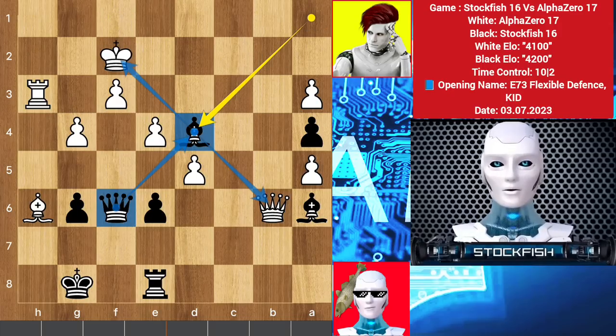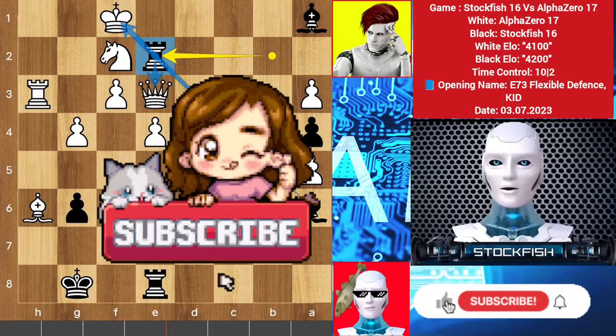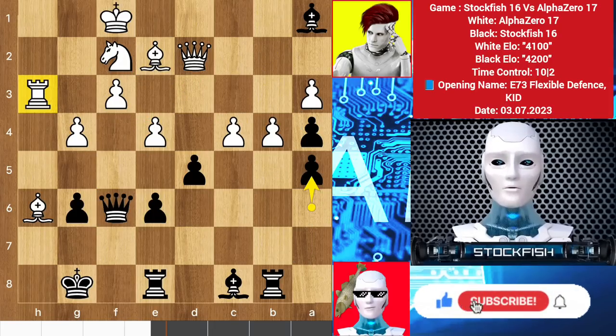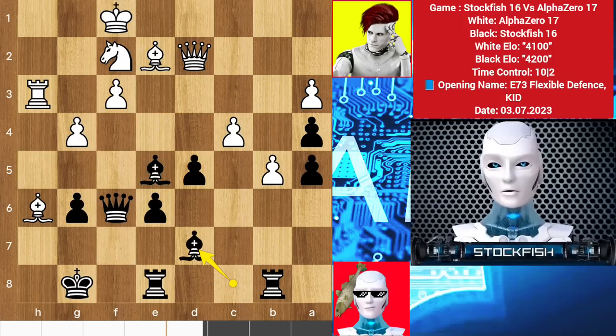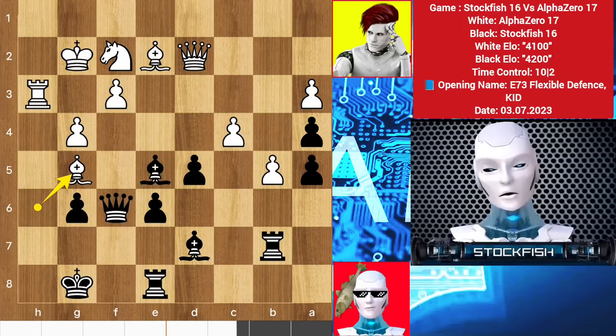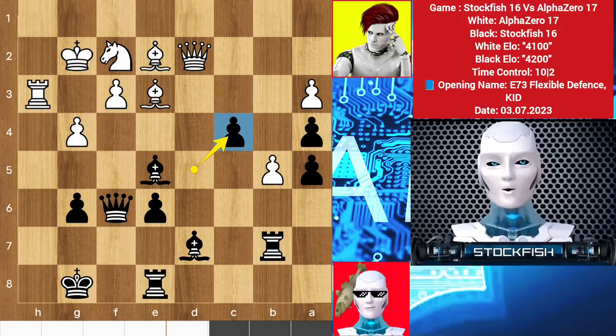So chess friends, if you enjoy and learn from my content then please like and subscribe to my YouTube channel. Back to the position — we have e5 to sacrifice the pawn, bishop takes pawn, b5, bishop d7, king g2, rook b7, and after some moves we have pawn takes c4.